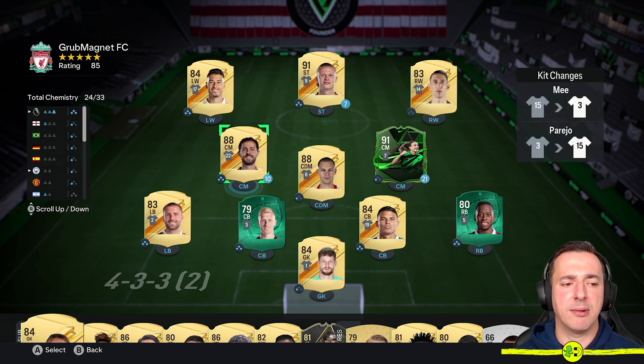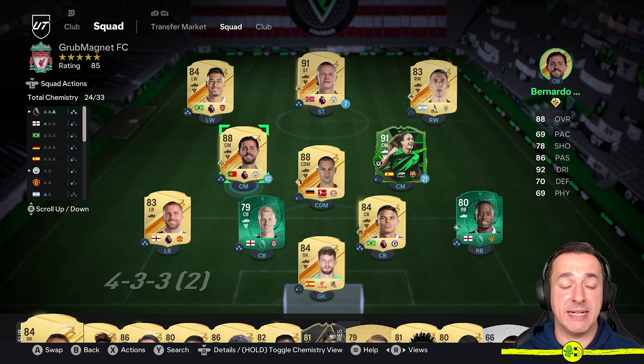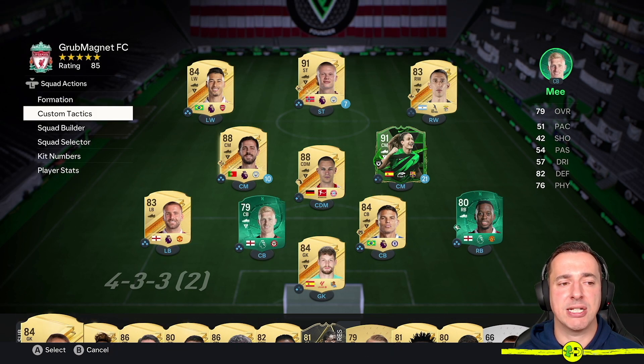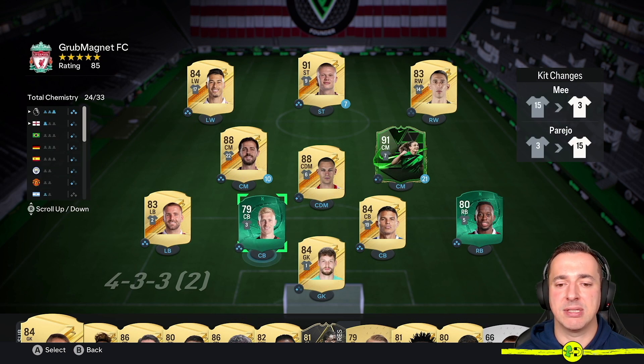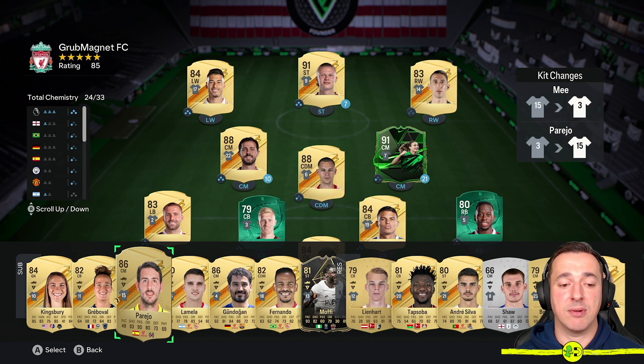Once you're happy with all of that, you can simply come back out with B or Circle on the PlayStation, and we are all good. If you want to double check that those kit numbers have been changed, you just press the Squad Actions left stick button again, go back to Kit Numbers, and you will see that indeed it did save 2, 3, and 5 there. We are all good — you just do that all through it.